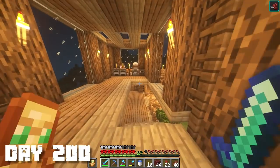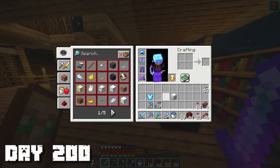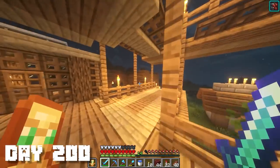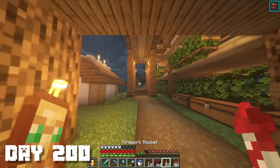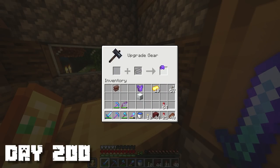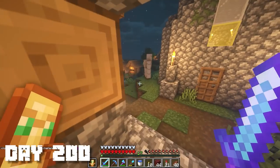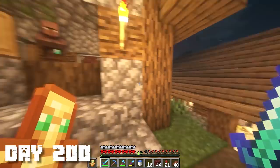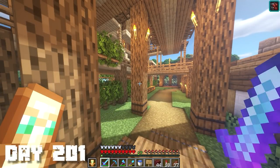I also need gold to make two more netherite ingots — netherite scraps on top. Two netherite ingots! I head over to the village smithing table, take off my helmet, and upgrade the chest plate and the helmet. We got the achievement 'Cover Me in Debris!' That helmet looks really cool — way better than the diamond helmet. Everything's glowing because it's enchanted. And it's exactly day 200! We got our full netherite set on day 200 — it actually worked out perfectly. Minecraft hardcore just got a lot easier.